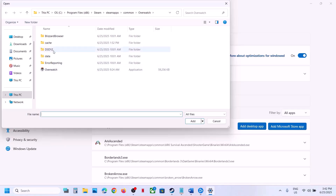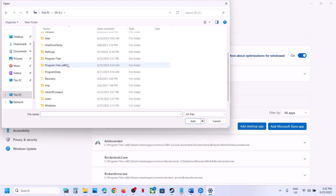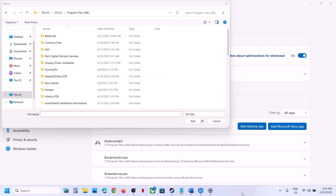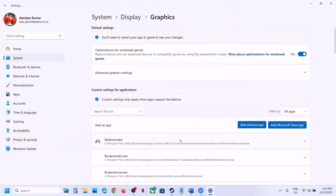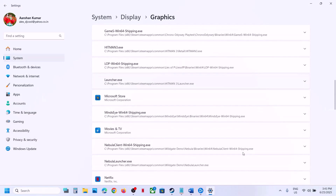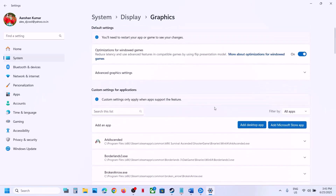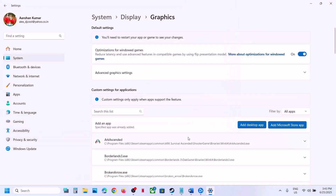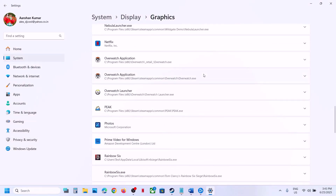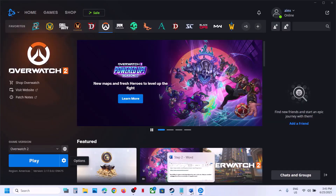Click on 'Add Desktop App' again. If you have the game on Battle.net, go to Program Files x86 and find the Overwatch folder. You can select the launcher as well — add it and set it to High Performance. Then open the Retail folder, select the exe file, click on Add, and set that to High Performance as well. Then you can launch the game.